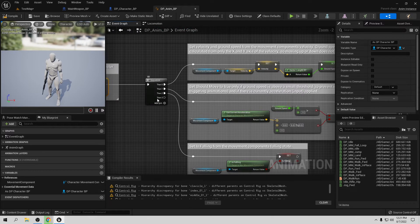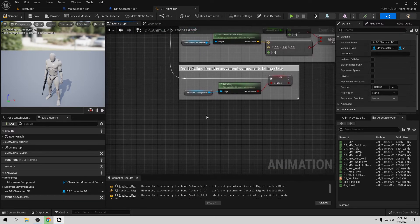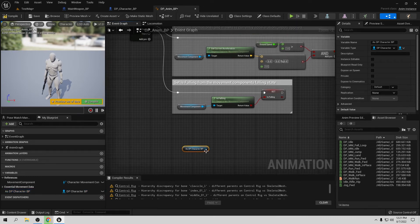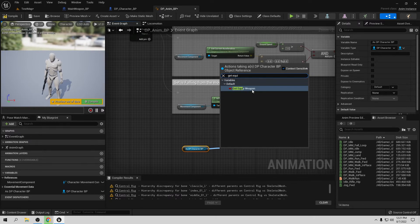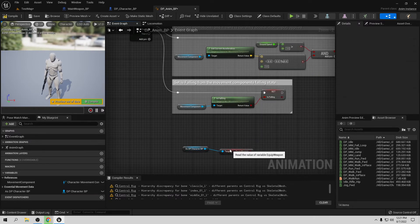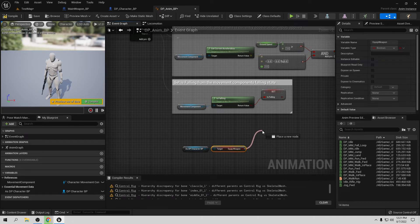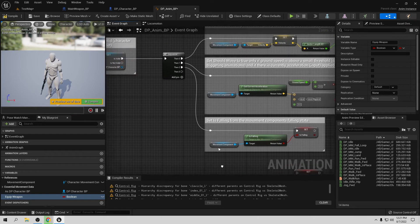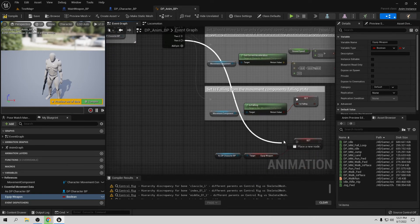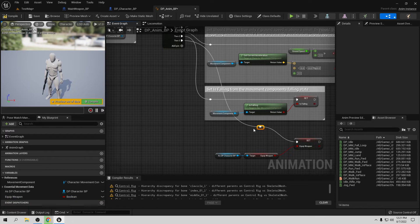Back in the animation blueprint, we get the DP Character reference and from it call Get Equip Weapon. We promote this to a variable also called 'Equip Weapon'. Compile and save.